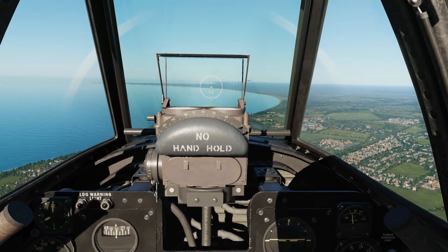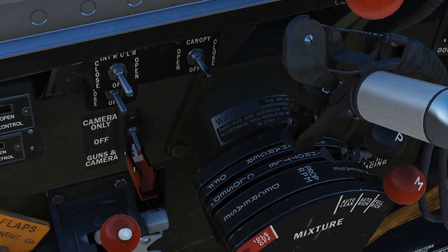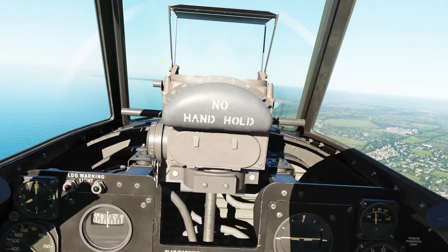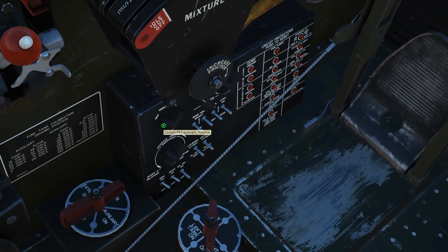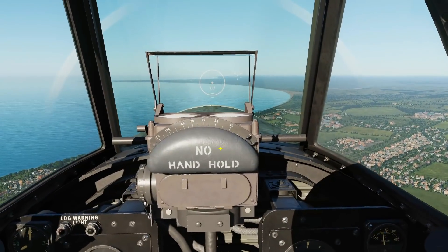We'll look at air-to-air gunnery first. To arm the guns — I've already got mine armed — we'll release this red catch here and put this switch here into guns and camera. To turn the K-14 gun sight on, or put the brightness up, this knob here wants to be fully rotated clockwise, and it currently is, so it is on. And that's all we have to do.